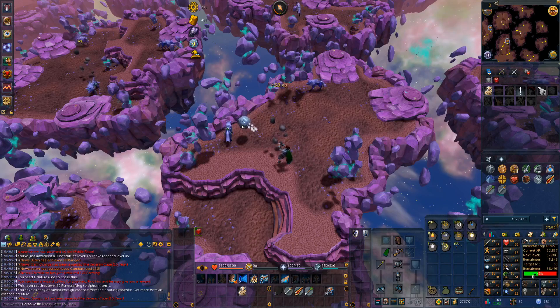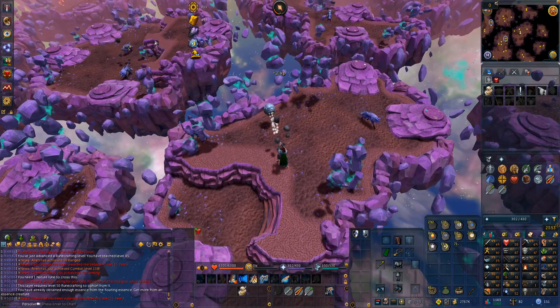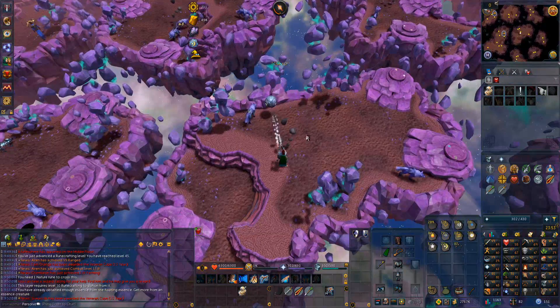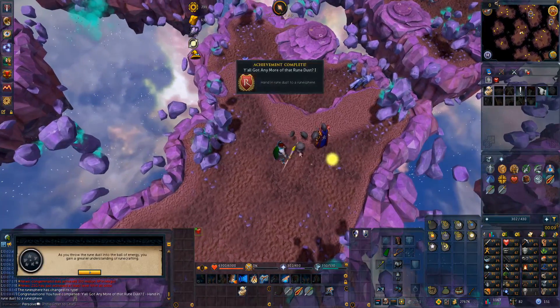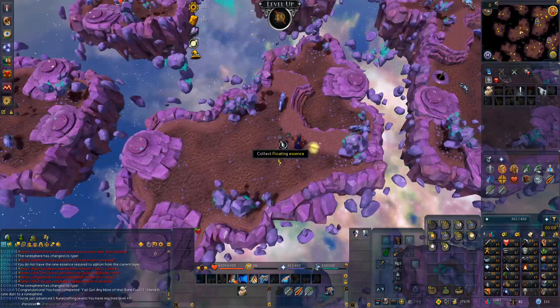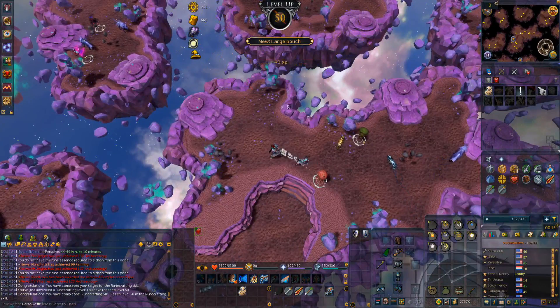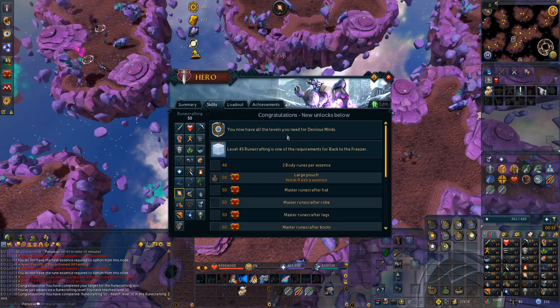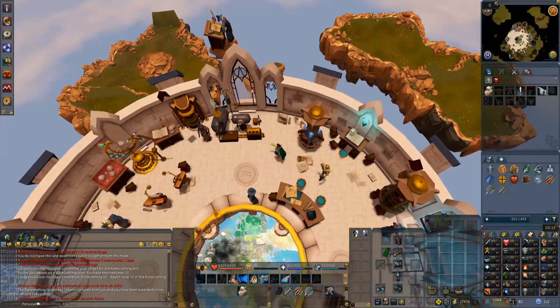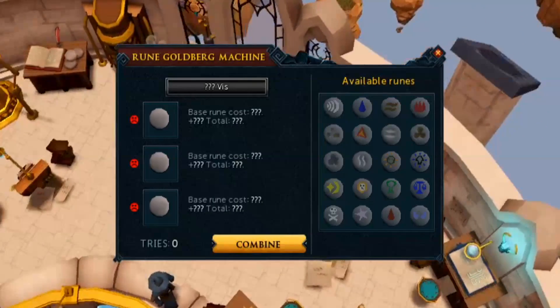Should get us actually fairly close to level 50. It was pretty lucky I was just over here on this island because it's a pretty good spawn island — I saw it at the corner of my eye. The Rune Sphere popped up and we can hand in 1,000 dust and pick up 25k XP, and we are basically level 49 now. We need like 3k more experience. We got our 50 Runecrafting and can access the Runecrafting Guild now. There's this thing called the Rune Goldberg Machine where we put runes in three slots and get a certain amount of Vizwax.